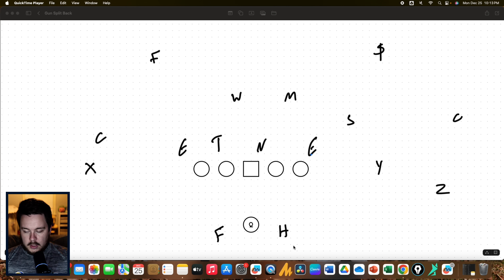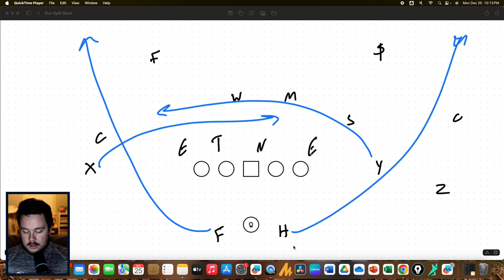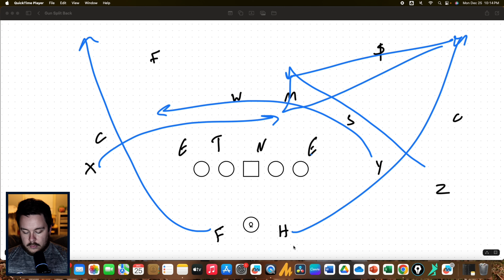From split backs, we can run it either direction. We can create three-man passing concepts, two-man passing concepts, and lastly we can create empty passing concepts by getting both backs out of the backfield and running our scat pass protection. A really good play with the twins to the field is going to be the ever-popular mesh rail. We're going to get a double rail out of the backfield — the F running up the sideline to the boundary and the H running to the field — with our Y setting the mesh and our X coming underneath it.